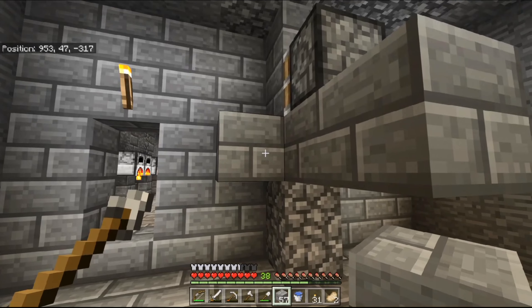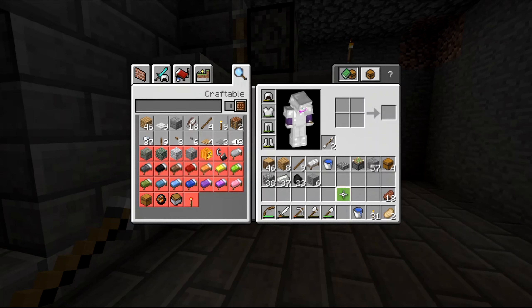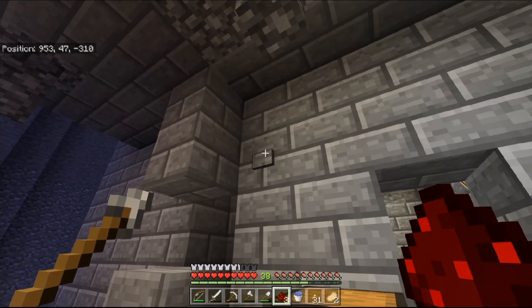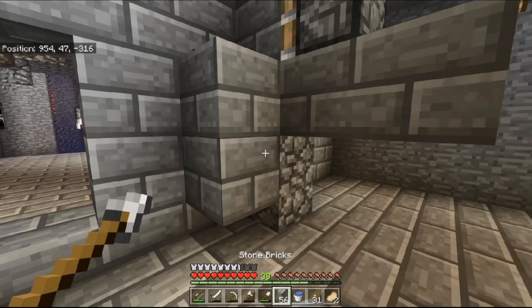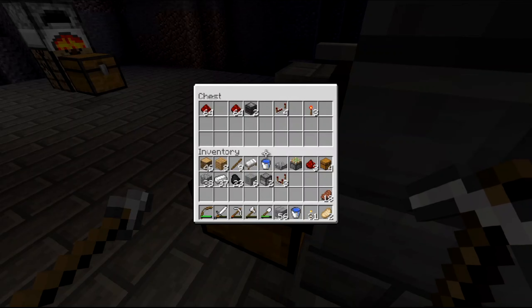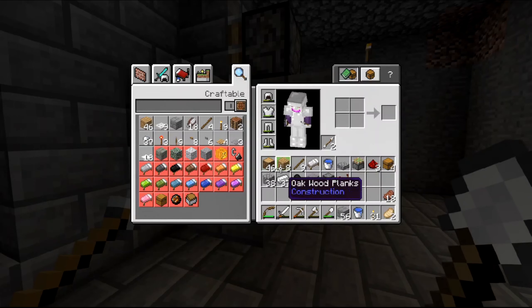Sticky piston number one is in - that is the one that will be suffocating them. I'll bring that back down, bring that up, and I'll put the half slab in afterwards. We need a repeater coming - wait, actually we don't. I'll put a redstone dust there and find out if that's going to affect the piston. Oh, awesome.